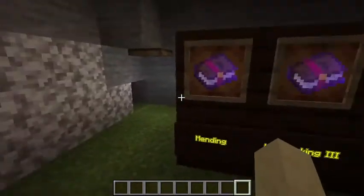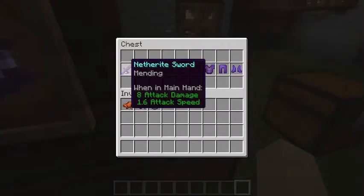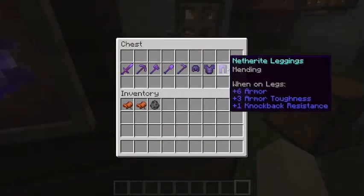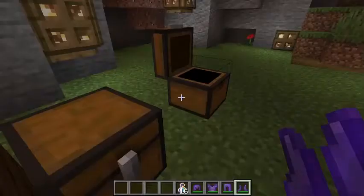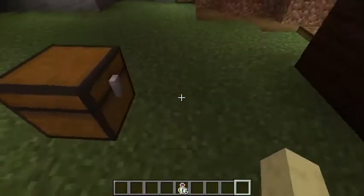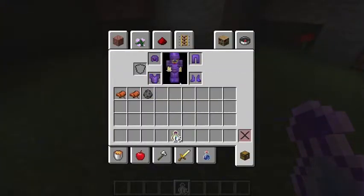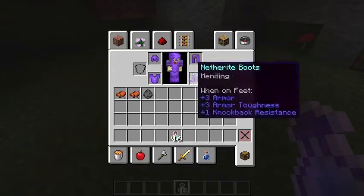First is Mending. This is the Mending book. It can be put onto all armour and tools. Basically what it does is if I put it on myself and then splash myself with these, it heals the armour — you can see there was a green line before, and now it is fully healed.